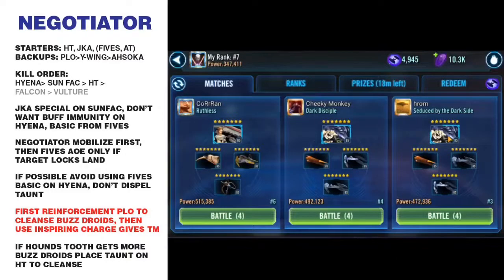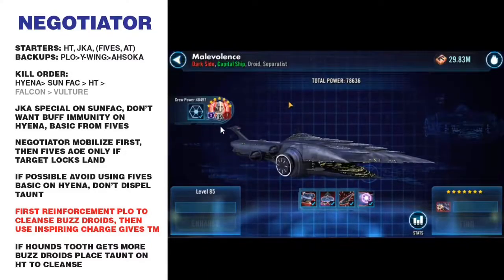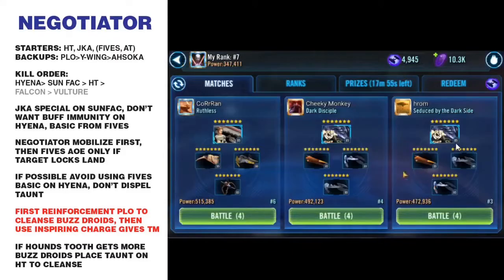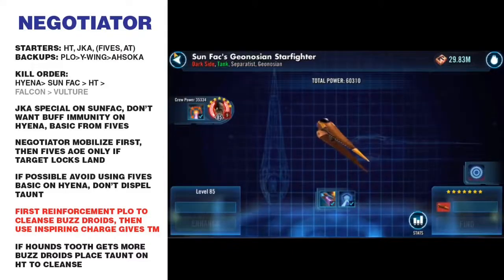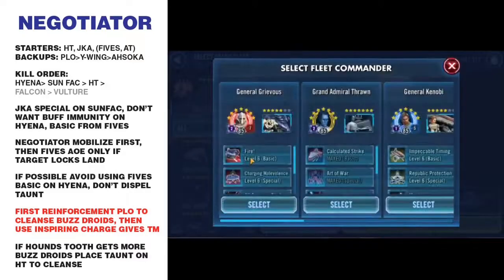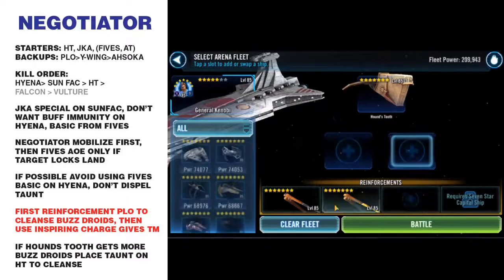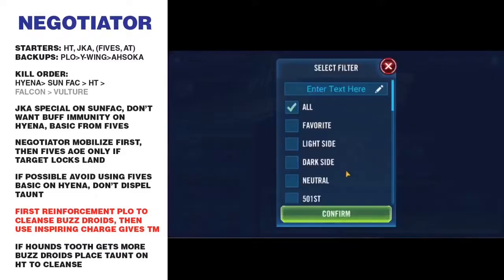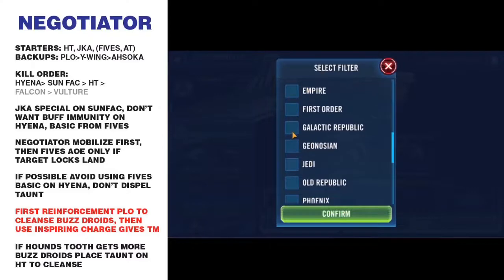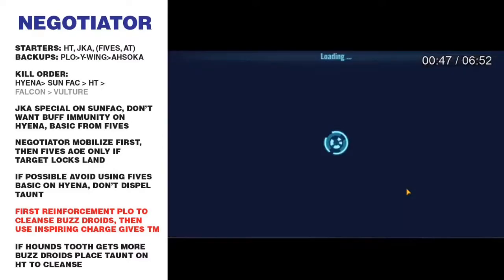I'm choosing Hrom's fleet here first. Showing where his relic levels are — he's got a relic seven Malevolence; everyone has a relic seven Malevolence at this point, but he has a relic five Sunfac. I'm switching out my fleet and showing where my levels were at this point — everything had the same relic level.